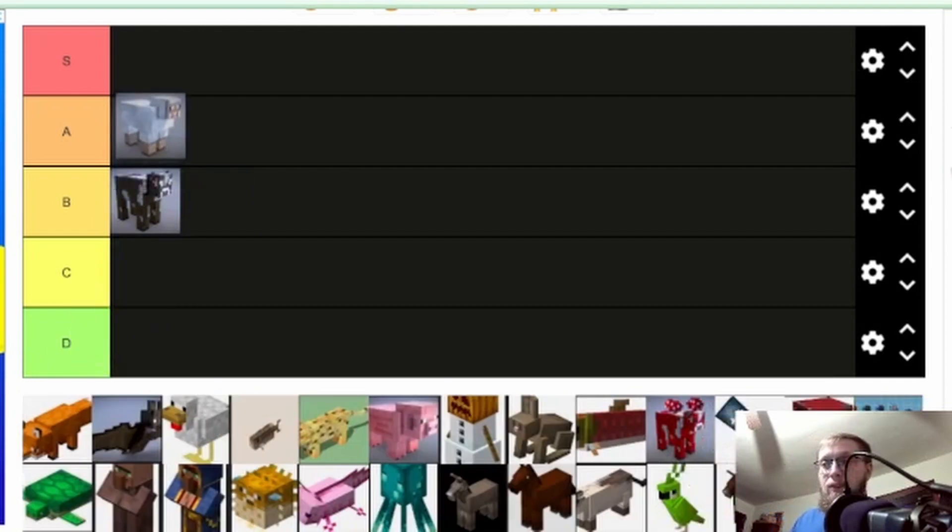I like to build things, so I'm putting sheep at A tier just for getting wool. That's its only real use — I mean, I can get mutton chops, but it's not really that good. But I like to build things, and wool is one of the most essential blocks for building.